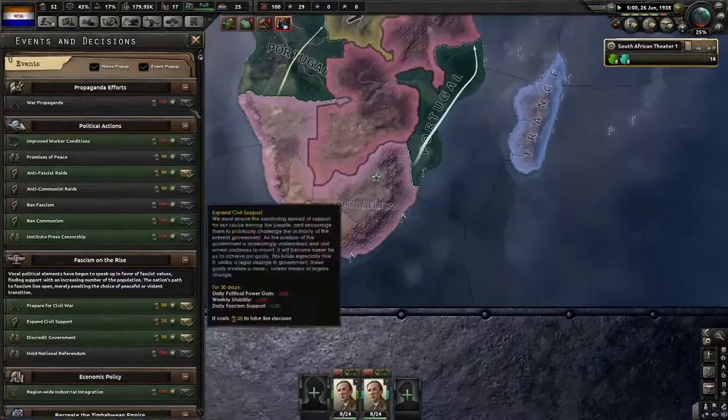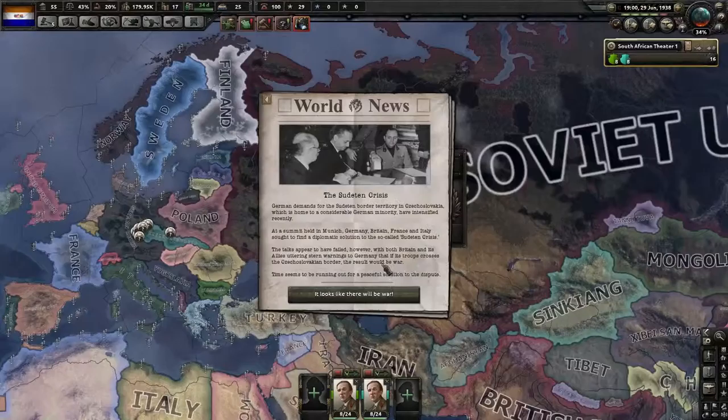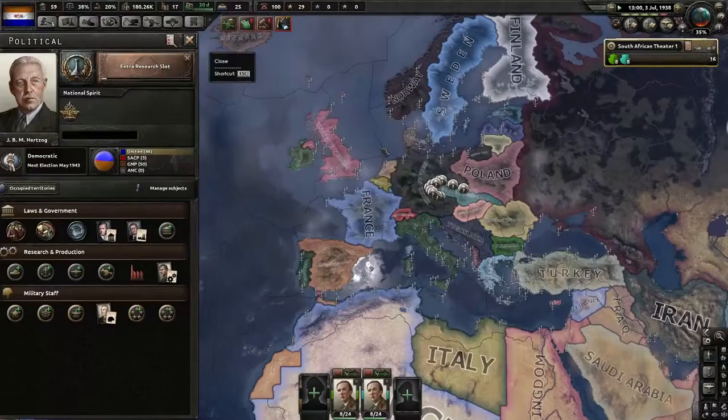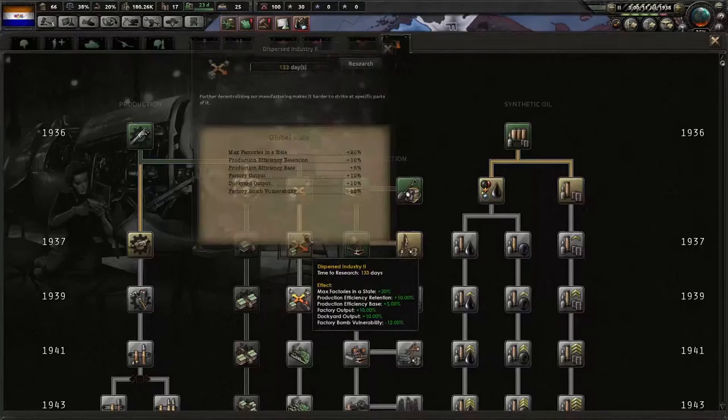We're going to need enough political power to vote for the fascists. Oh my god — Czechoslovakia is being invaded and World War II is starting early! We've officially hit 50% fascist support. Wait — Hitler was assassinated? What?!